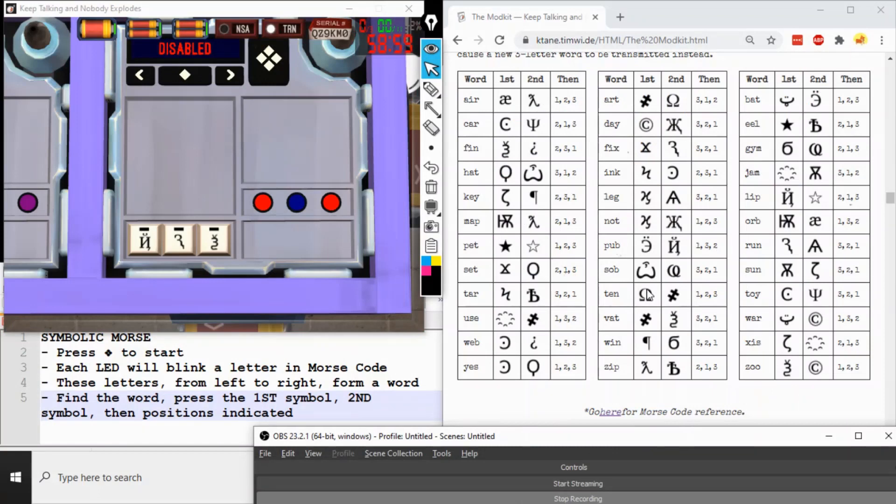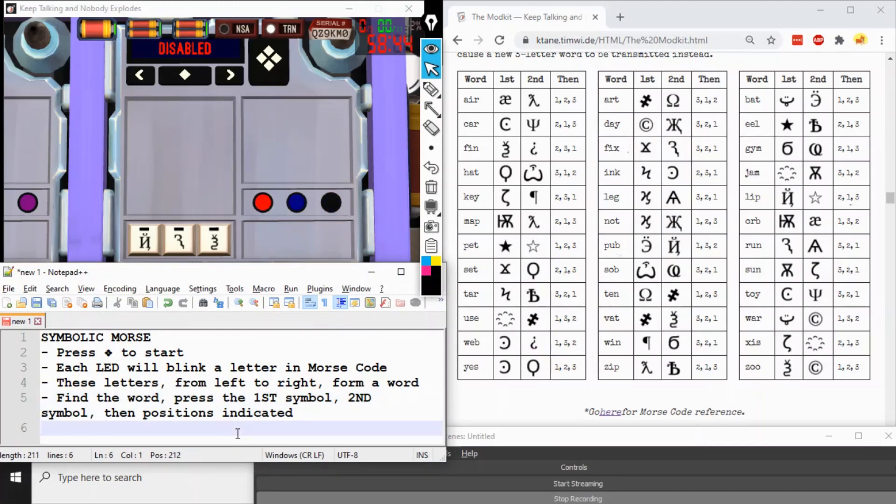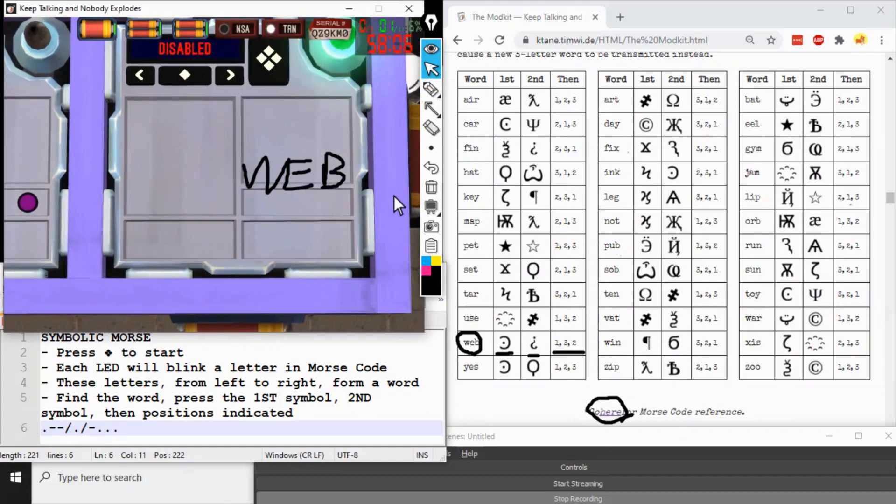This is Symbolic Morse — the combination of symbols and LEDs. To start, press the big diamond button. Each LED will now flash a single Morse code letter on loop, forming a three-letter word from left to right. The first LED blinks dot-dash-dash (W), the second does dot (E), and the third does dash-dot-dot-dot (B) — so the word is WEB. There's also a Morse code reference available. Look up WEB in the chart: it tells us to press the backwards C dot if available, then the question mark, then the remaining buttons in order: position one, position three, position two.